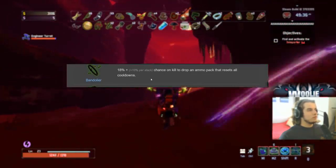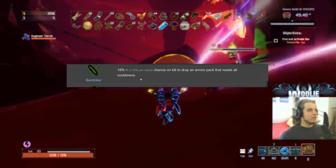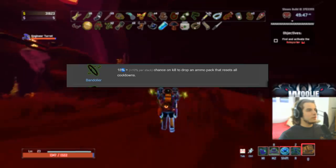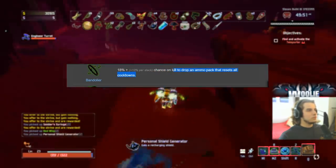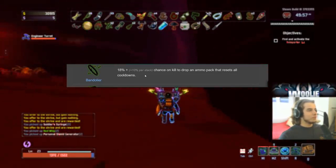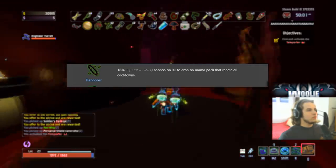Bandolier gets a B-plus on the Mercenary and a C on everybody else. B-plus on Mercenary because he's always in melee range so he can pick them up — they give a percent chance on kill to drop something that resets all your cooldowns, which is very strong. C on everyone else because you don't really want to go into melee range, though the Engineer can kite around while his turrets do the work.